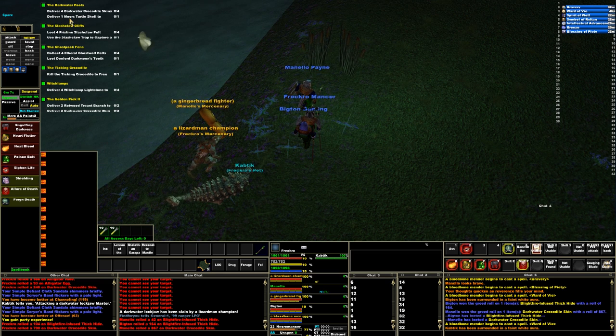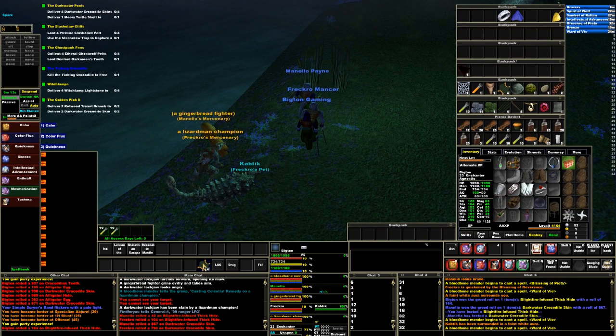Or you'll see it says deliver them and you'll run off to the guy to go deliver them and you won't have looted any. Or you'll be missing one or whatever because it's not tracking how many you're looting. That's why I got it put on the bar here so I can physically see that I need one more, because it's deliver four. That's why I have it set up on these guys that way.